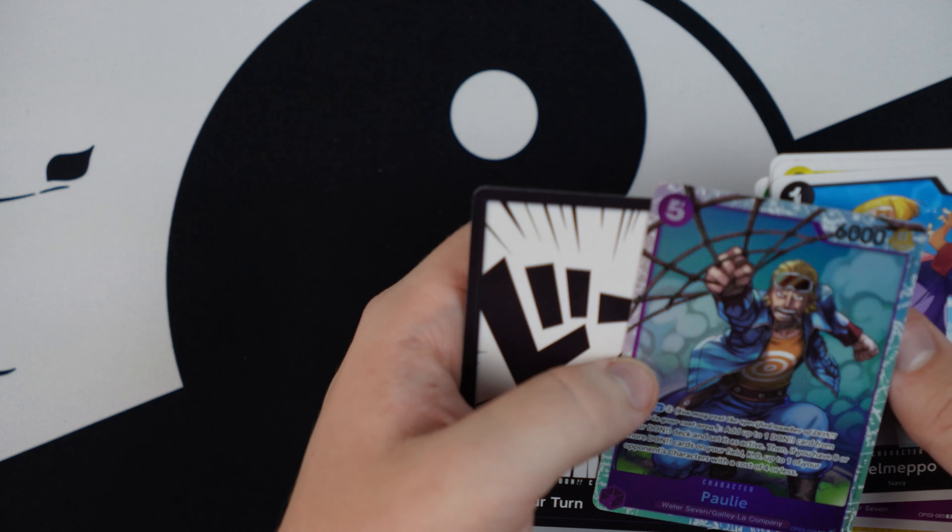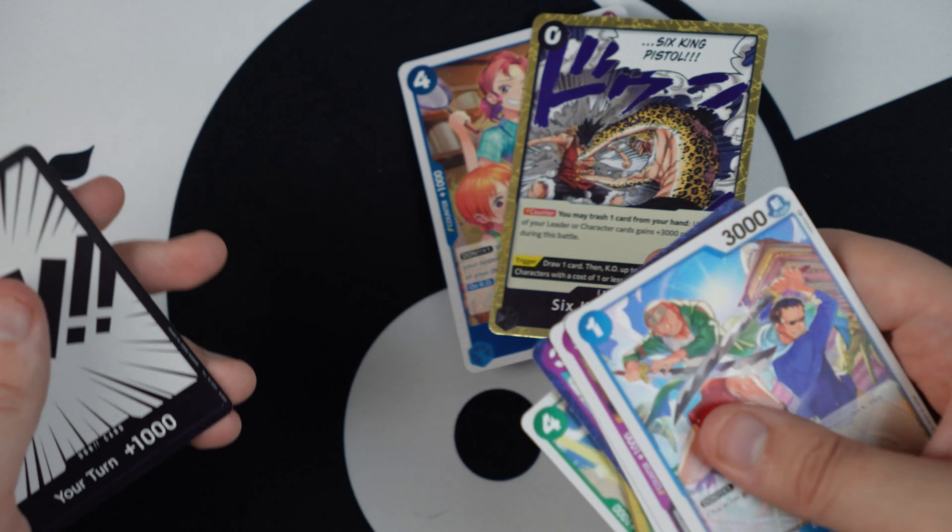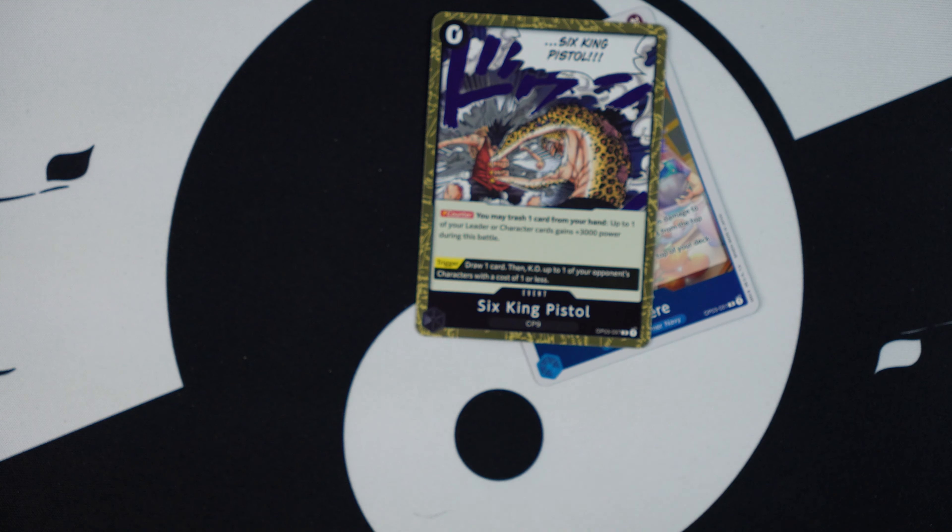Hey there, McAllister with Toasty DIY, and today we're going to be opening up a booster box of the Pillars of Strength OP-03, English versions for One Piece. These run about $95 for a whole thing if you get it shipped and everything, and they are what we're going to be opening today.